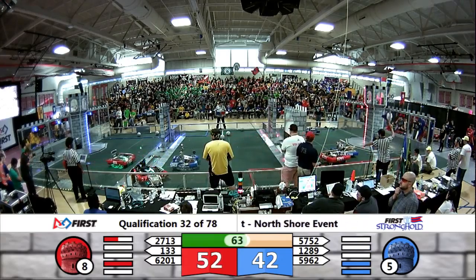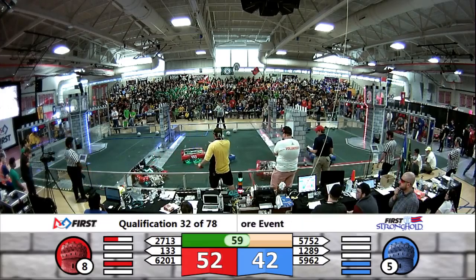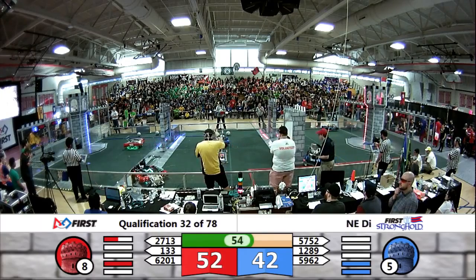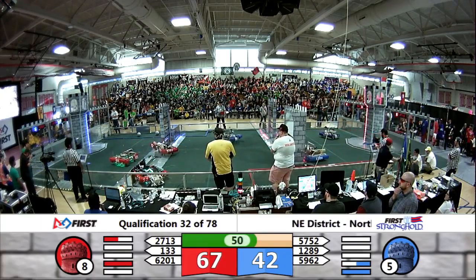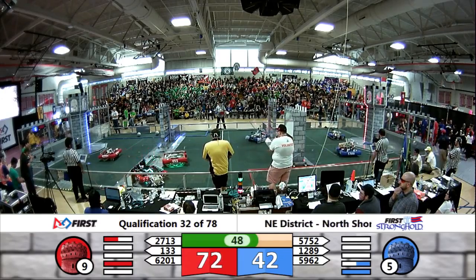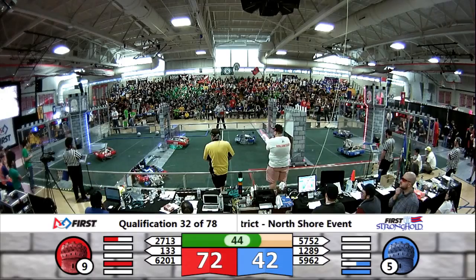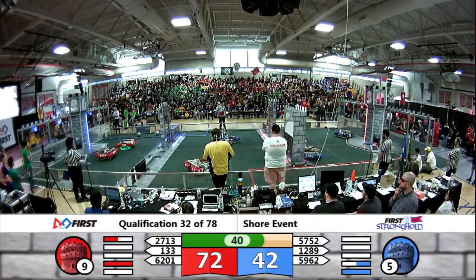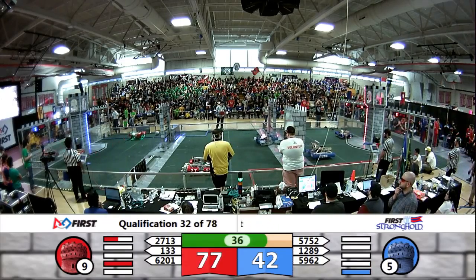62-01 in the Secret Pass, trying to play some defense on 1289. 59-62 coming into contact with Burt as they come over the rock wall. Burt has its eye on the Portcullis — nicely done, five points. They need one more defense to be broken down to get that bonus ranking point. They're going for it. 59-62 trying to do the same for Red. Burt going after the Portcullis once more — nicely done. A full breach for the Red Alliance.